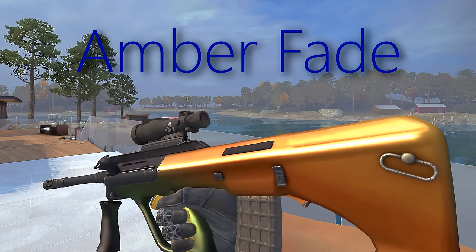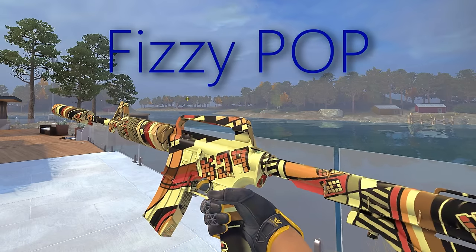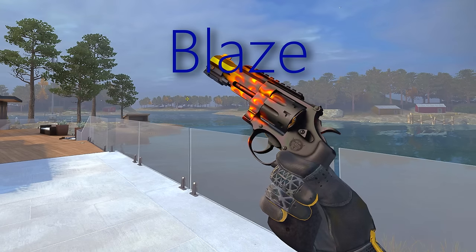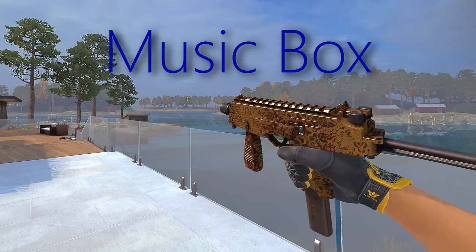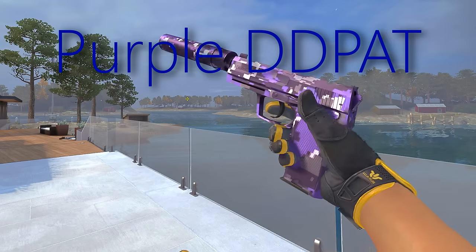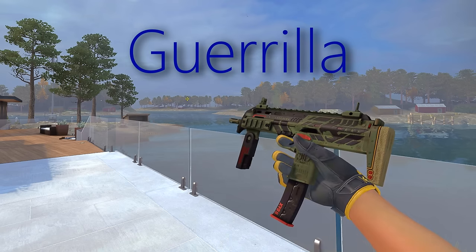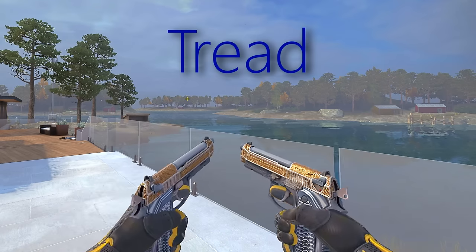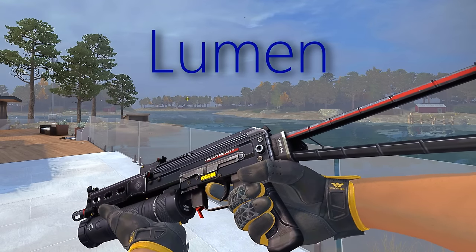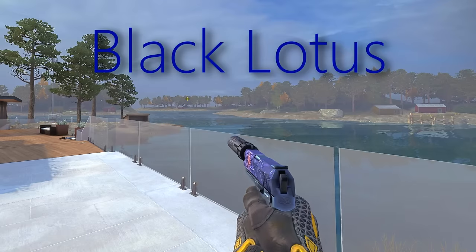Another Amber Fade, but I prefer the Galil. Fizzy Pop, Sputnik, Blaze — which we also had for the Deagle — Music Box, Desert Blossom, Humidor, Purple Digi Camo, Keeping Tabs, Gorilla, Tread, Plague, Lumen — which is one of my new favorite Bison skins even though I never use the gun — Watchdog, and Black Lotus.